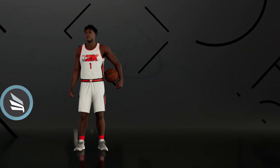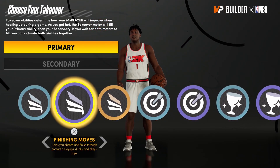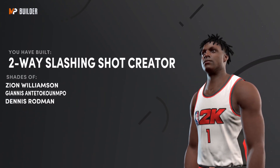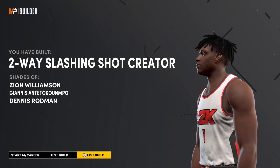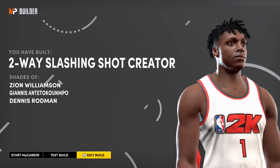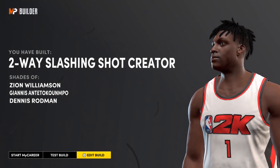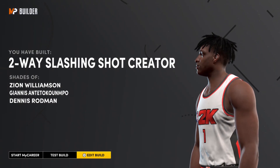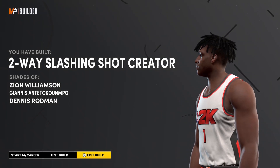You've got post scoring, glass cleaning, shooting, and finishing options. I'm going to go with Easy Blow-Bys and Finishing Moves for Zion, and it shows we've built a two-way slashing shot creator — shades of Zion Williamson — with Giannis and Dennis Rodman listed underneath. That's pretty much it. This is a solid Zion Williamson build — 280 pounds with 91 strength, you're going to go crazy in the paint. Those other 6'7" power forwards at 210 pounds with no strength are going to get bullied at the park. Please subscribe for more content, comment which build you want me to do next, leave a like, and Broovy Club — I'm signing out.